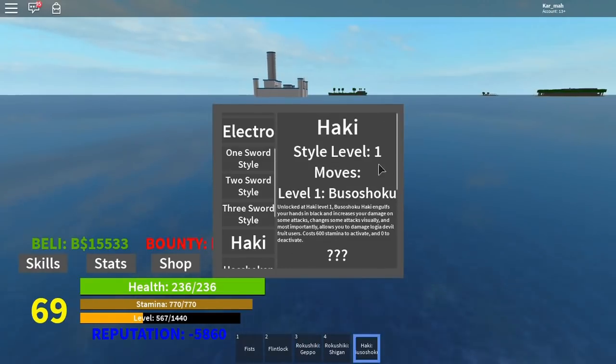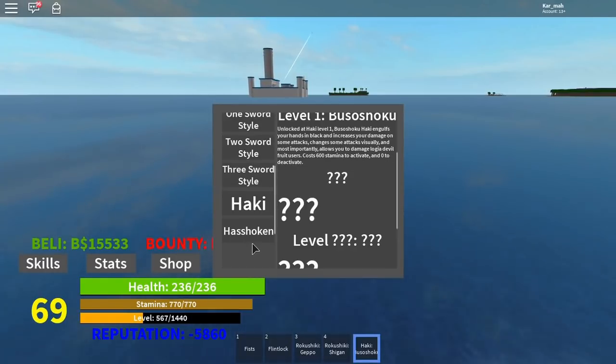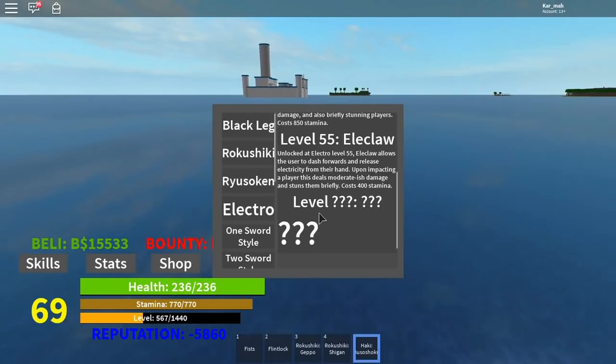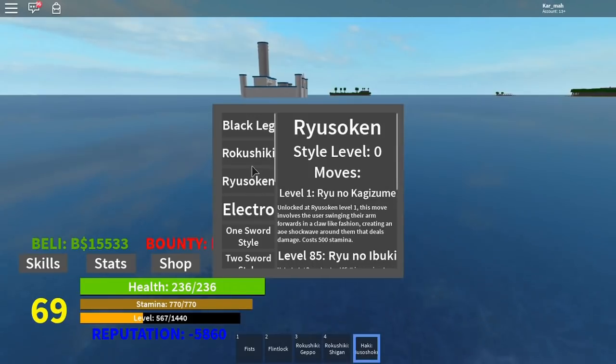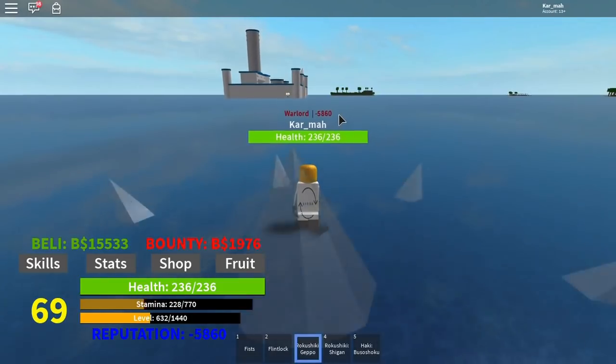For Haki, there's nothing available yet. It costs 600 to activate and zero to deactivate. There's also Haki moves like Hasshoken that aren't available yet. I might get Electro since I'm curious what it does. Black Leg you can't get right now since you can't click on Sanji — so that's whatever.